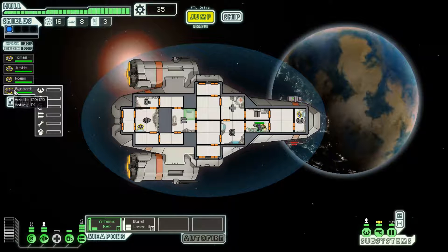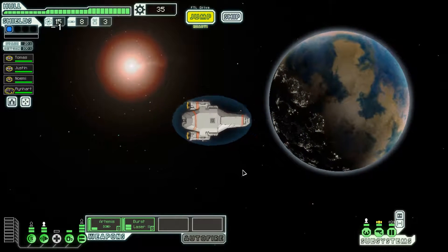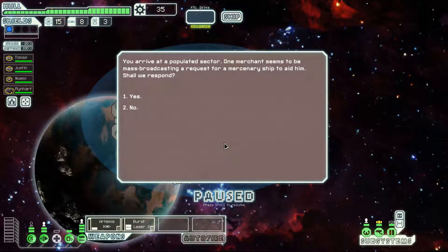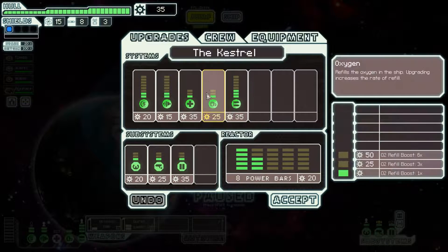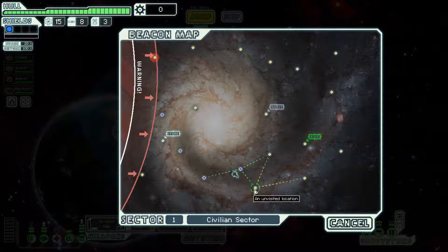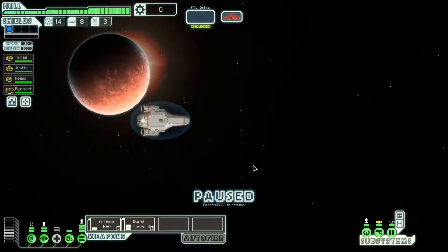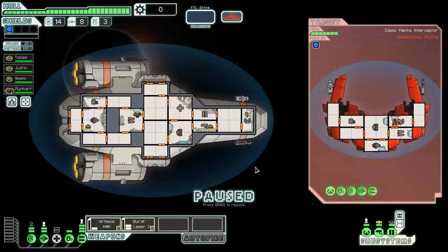17 scrap plus contacting the civilian ship gives us a chance to double-dip on rewards, and we get a Rockman — excellent! Now we're a third of the way there. We only need four more crew members of varying types. I'm going to get the med bay upgrade as soon as I can, because that's an easy way to get additional free crew members and help prevent crew from dying.